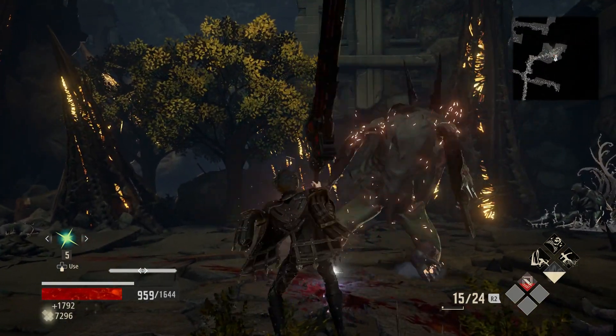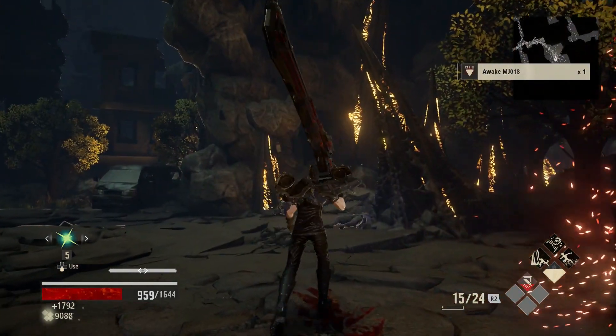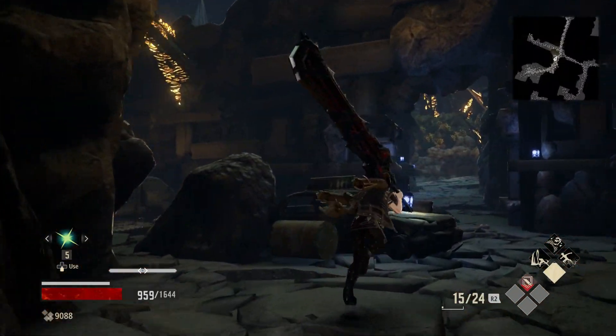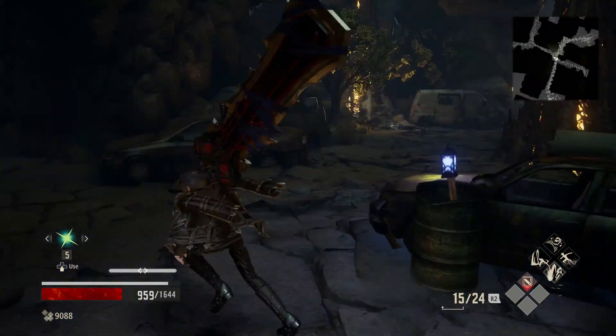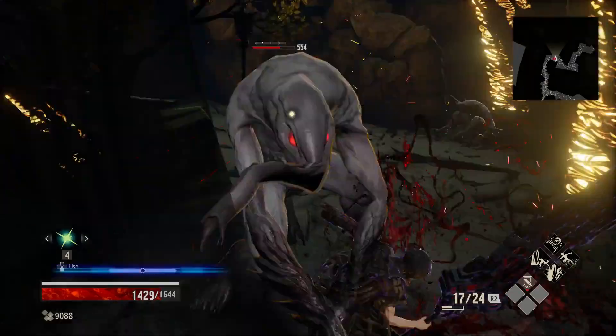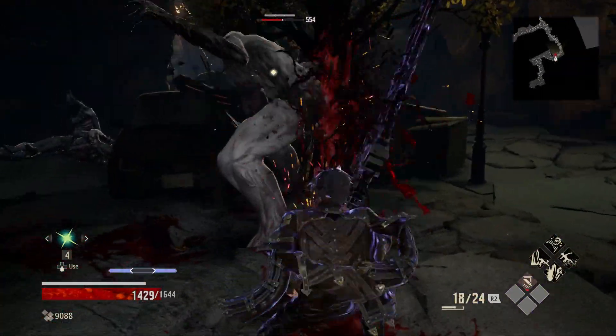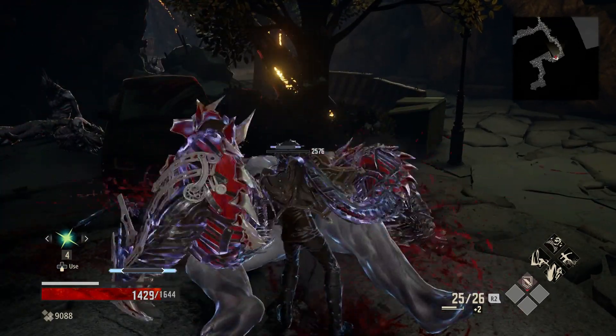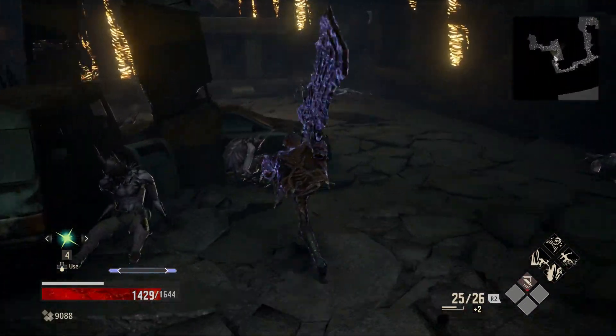Next we have the special attack, which can be executed by pressing R1 and Square. Every weapon has a special attack and that type of attack has a knockdown potential and deals a pretty good amount of damage in one hit — not as much as a charged heavy attack, but still a good amount.